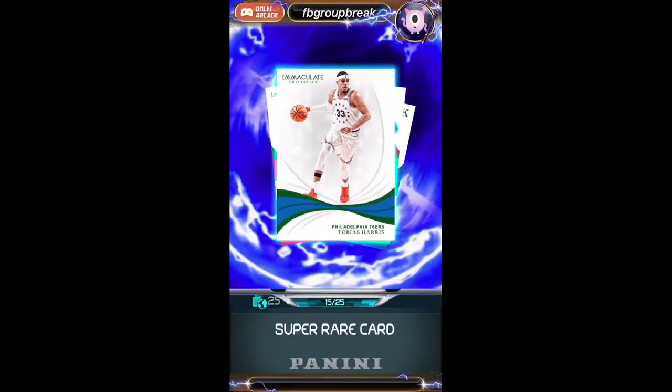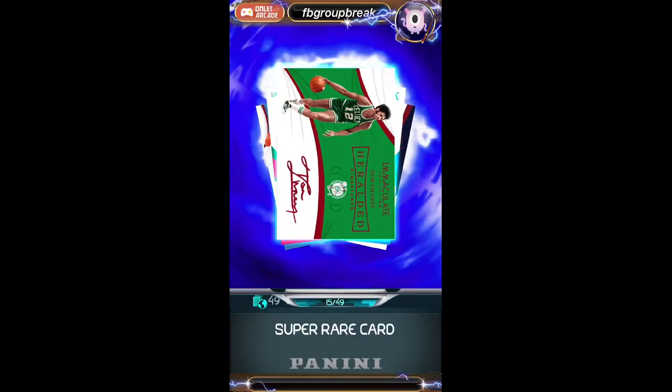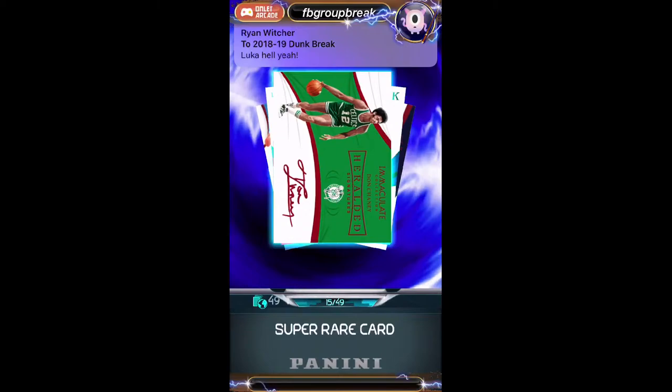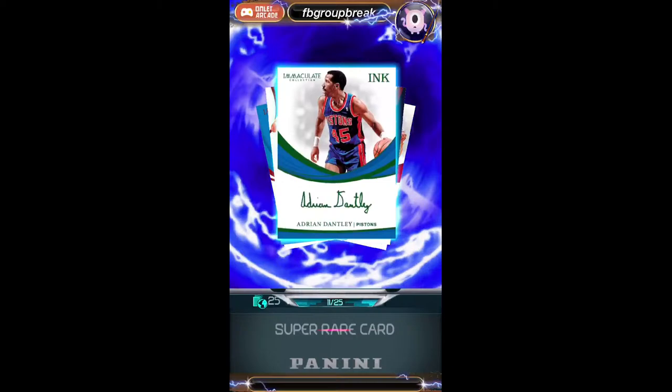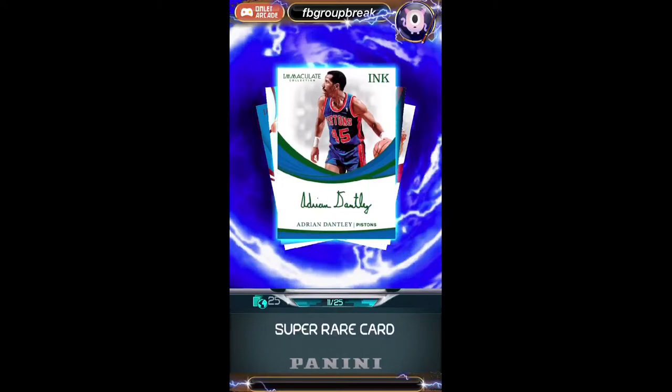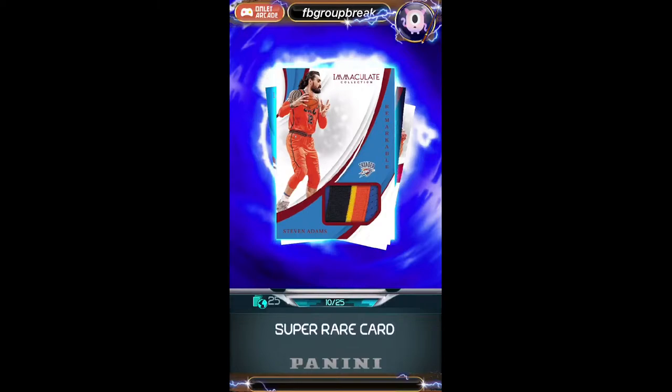Next up we got a Tobias Harris numbered to 25 for the 76ers going to iPlayDunk App. And now we have a Don Chaney numbered to 49 for Larry with the Celtics. Next up a Lenny Wilkins, another legend, numbered to 25 for the Hawks, also going to Larry. We got an Adrian Dantley numbered to 25 for the Pistons going to Keith.